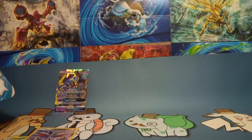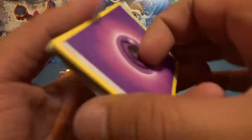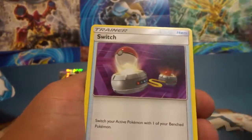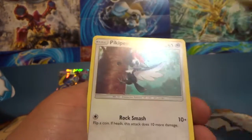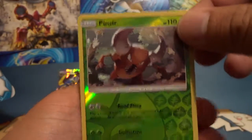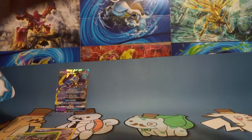Lunala is like a tongue twister — I'm from Hawaii and I'm having a hard time saying that, kind of embarrassing. I still didn't know it evolves into this, that's so weird. There's a rock crab and Pinsir in here — reverse Pinsir and a Sandslash non-holo.